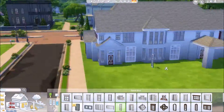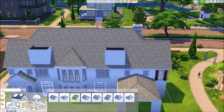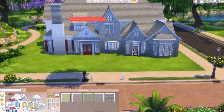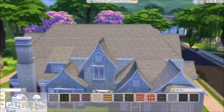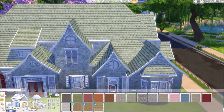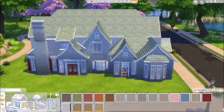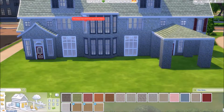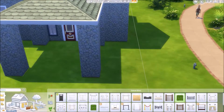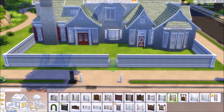I put a red door on it just because I really like red doors — I just think it looks really good. It has a bigger entertainment area on the right down the stairs for hanging out with friends, there's a bar, and then the bathroom is attached to it in the back of the house. It's a pretty big bathroom and it has an exit to the outside, in case you're in the pool or eating lunch outside and need to use the bathroom.